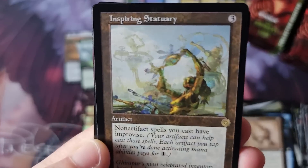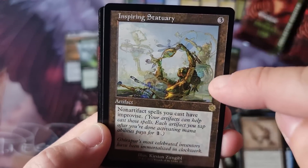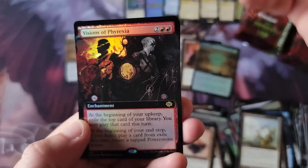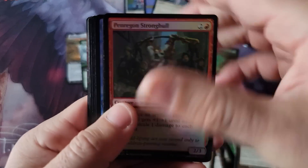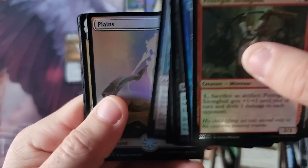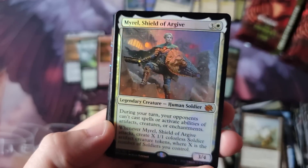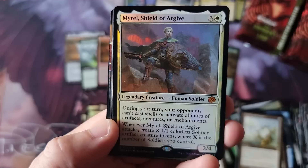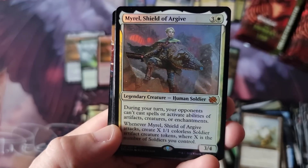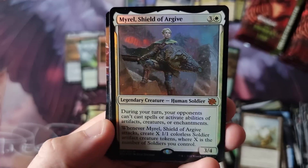Oh god, it reminds me of Kaladesh artwork — the energy reservoirs and stuff. Field Medic, and of course our transformer. To me, the fact that this product has made it through Q4 and we're almost into February 2023 — this product, oh, nice little Shield — I believe this is one of the better mythics in the set. During your turn your opponent can't cast spells or activate abilities of artifacts or creatures. Champion — whenever the Shield of Kaldra attacks, it creates 1/1 tokens, ticking up to the number of soldiers you control.